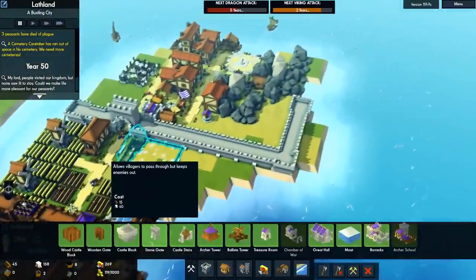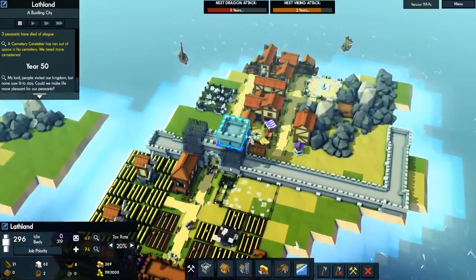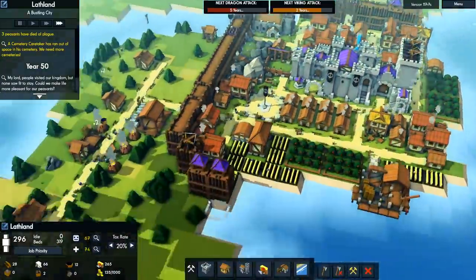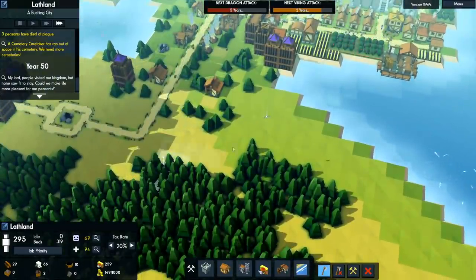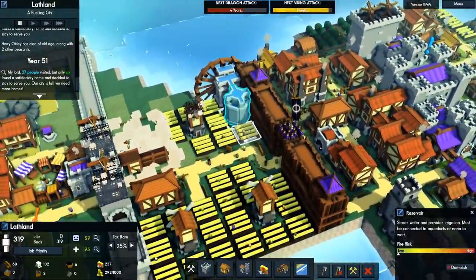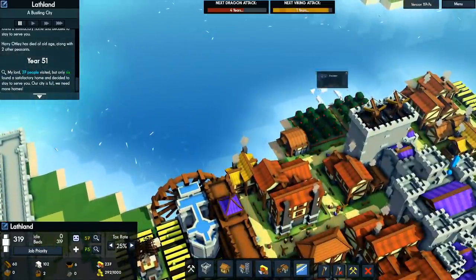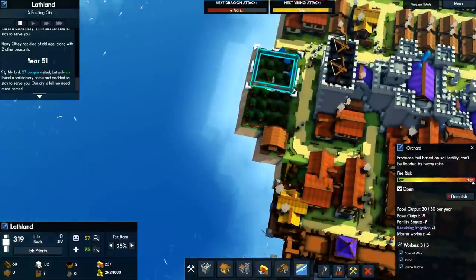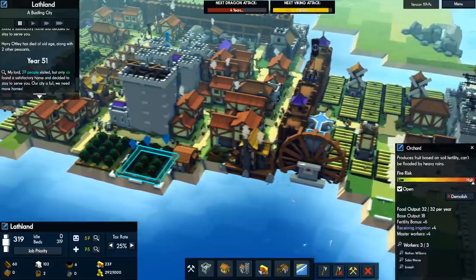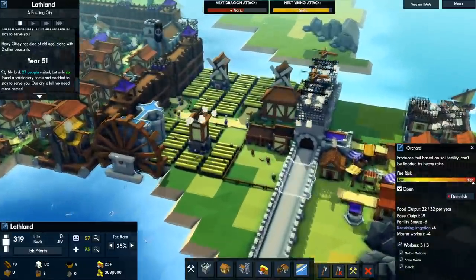Let's quickly build a couple of Ballistas — could build them higher but I want them built a bit faster. We have the reservoir now finished, which means all these farms are getting plus one to their food yield. Over here the orchards are getting plus four because they take up four tiles. This one's only getting plus one because only the corn is being affected. The orchards seem to be affected exactly the same way farms are from the fertility bonus and master workers.